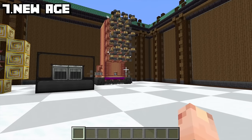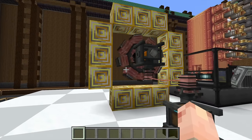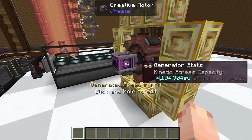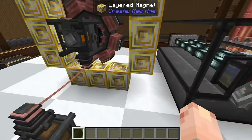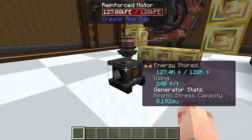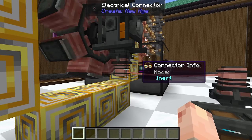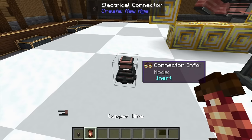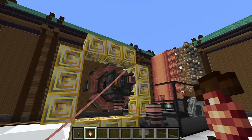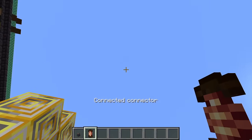Next up, we have New Age. It's a fun one — there's a ton of really cool stuff you can do. New Age generates FE with this giant generator coil thing. The way it works is you give it a lot of rotational force, make sure it's surrounded by layered magnets, connect it to the carbon brushes, and it creates power you can use in little generators — kind of like how Crafts and Additions works. They even have connectors that are so satisfying to hook up: they stick to your screen like a wire, and when you hover over another one, it just snaps right to it.